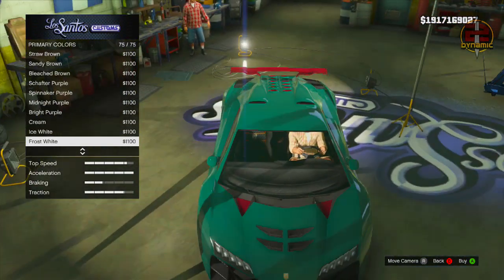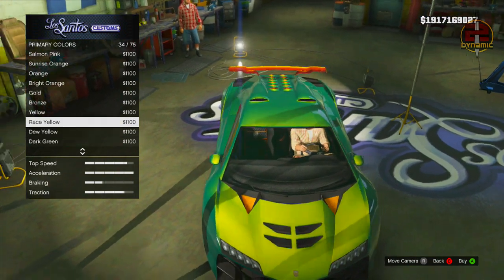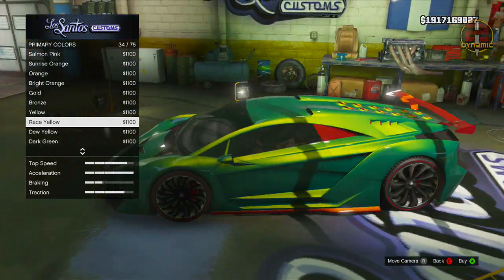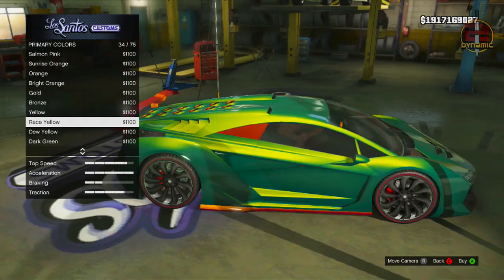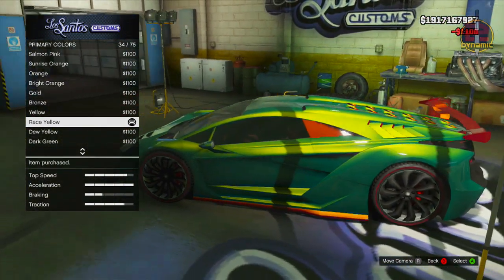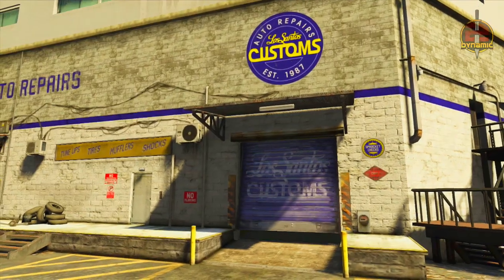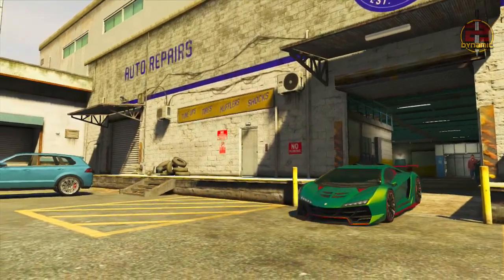Back out, go to Pearlescent, and set your Pearlescent to Race Yellow. You can use normal Yellow which looks great too, but in my opinion Race Yellow definitely looks the best. I also have the secondary colour — the spoiler at the back and all the indents in the car — set to a Matte or Metallic Red, which makes this car look absolutely awesome. It has that dragon style going on and this is by far my best paint job in the game.